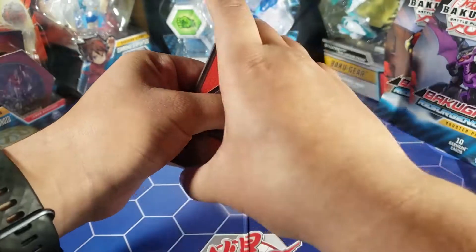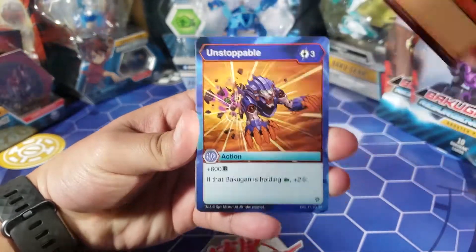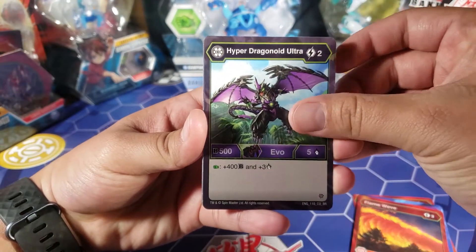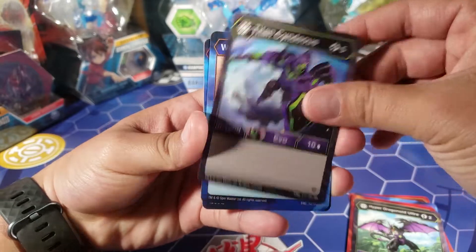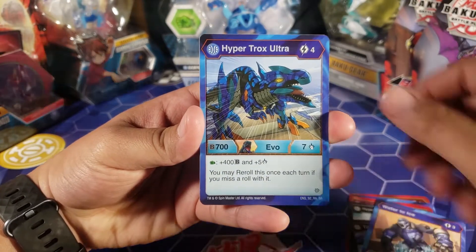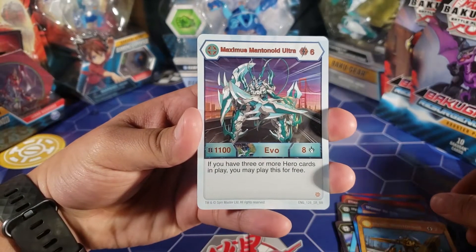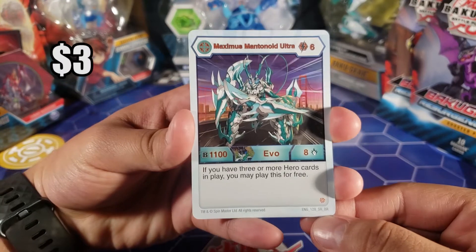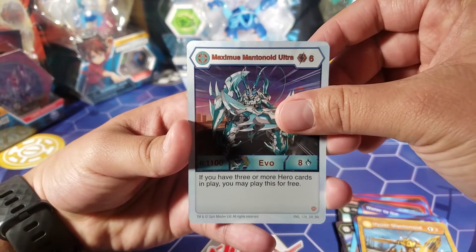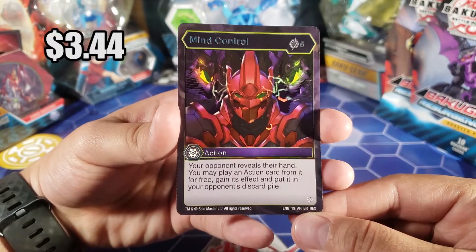I don't think there's a pack trick for Bakugan so we're just gonna go through these. We have a common — Hyper Fangsor Ultra, Unstoppable Flame Wave, Hyper Dragonoid Ultra, Titan Syndius — all commons. Water to Ice is another common. This is a rare — Hyper Trucks Ultra. Another rare — Hyper Mantanoid. And this one is a super rare, SR — Maximus Mantanoid Ultra.